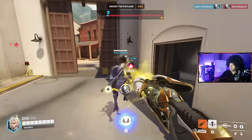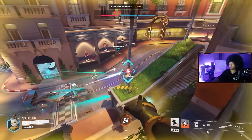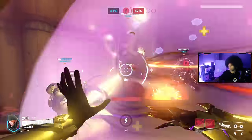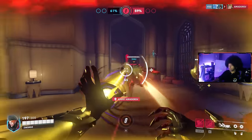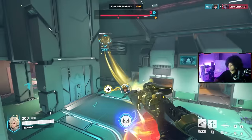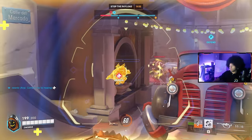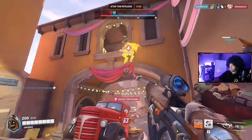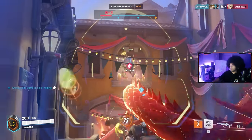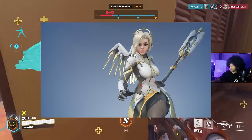Support heroes are split into main healers and off healers. Main healers make up the bulk of healing for their entire team — support heroes that can heal teammates with a strong burst of healing in a short period of time. Typically, these are heroes that can heal tanks up very quickly from critical health while also being able to spread out heals for the team. At this time, your main healers are Ana, Baptiste, Moira, and Mercy.